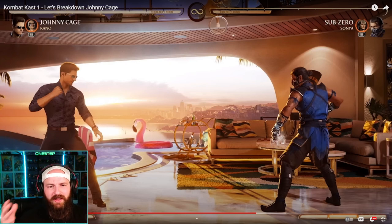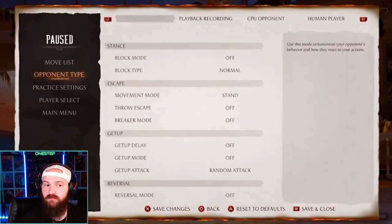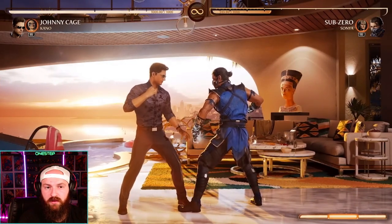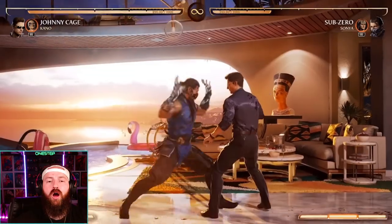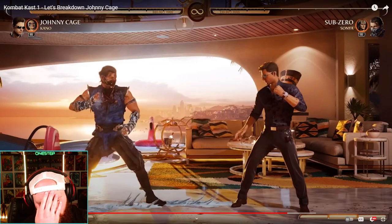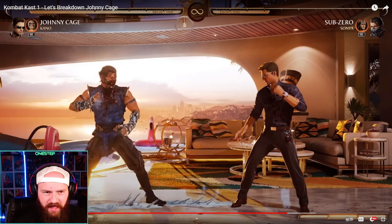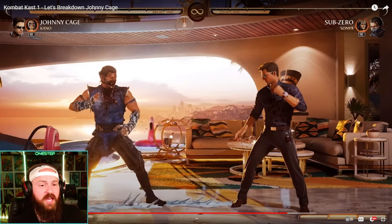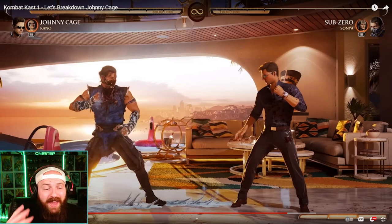I'm glad to see it doesn't last forever - just a few seconds - so even in that state Johnny Cage is going to be an absolute animal. Lastly, Johnny Cage has a unique mechanic where he can actually use one bar of meter to break your arm and disable your opponent's throws for a limited time. Throws are essential in fighting games - if you see your opponent throwing a lot, you use that move and then they can't throw you. That is psychotic.